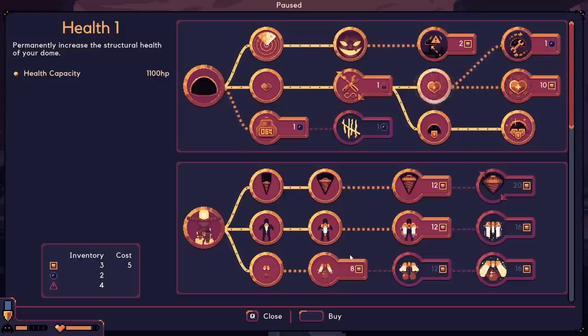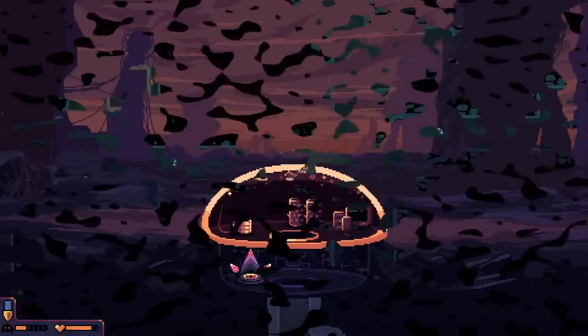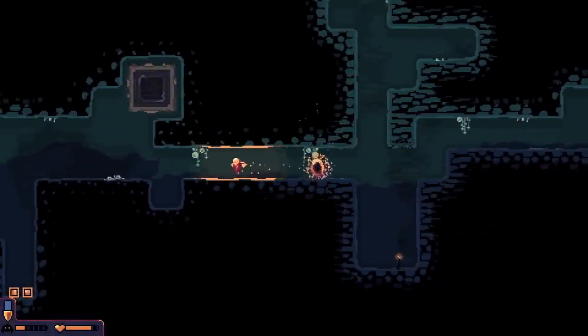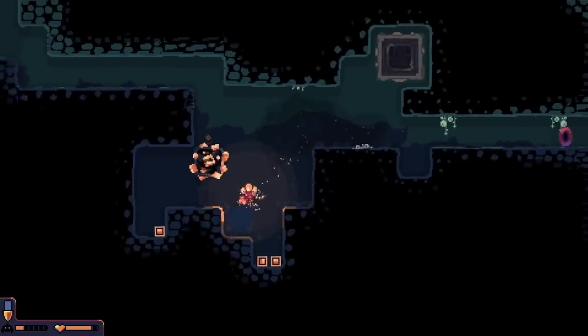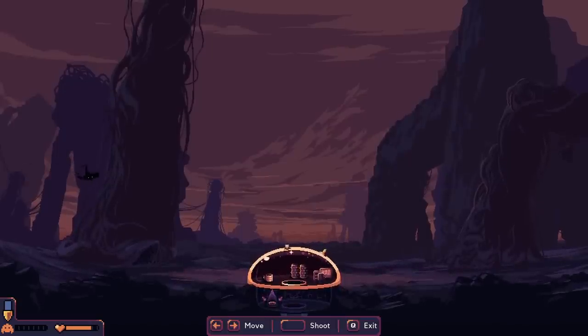I'll just get the dome health upgrade since I have so many of these. Oh - automatic repair! It will automatically repair if the dome is about to be destroyed and has enough cobalt to repair. I like that - that seems worth it. I've got enough time for a bit of an extra trip, and when I say a bit I mean yeah, I can definitely make it.